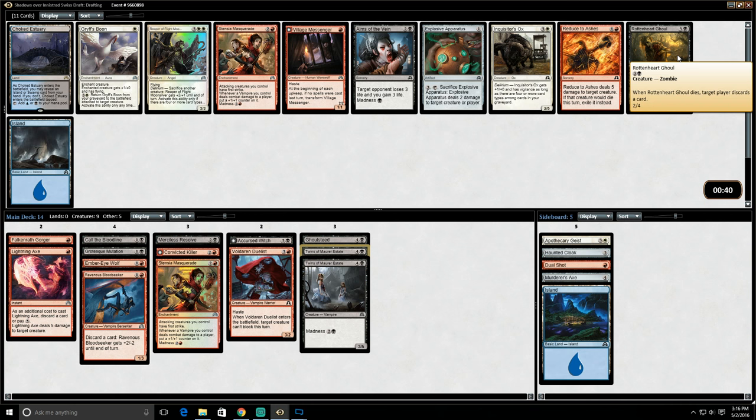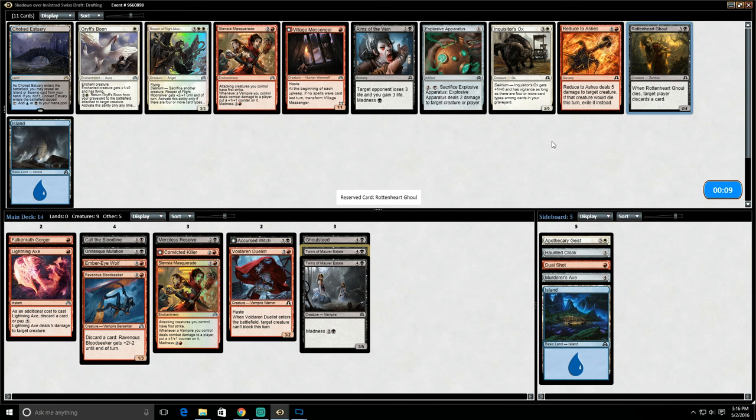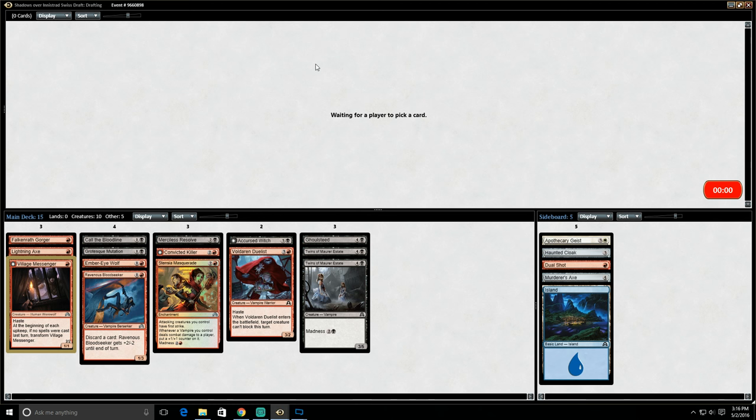It's very clear that there are almost two different types of Vampire decks. A second copy of Stentia Masquerade doesn't stack well considering we already have our first. I don't like Reduce to Ashes but it might be the best card for us. There's also a Village Messenger here that turns into a 2/2 with menace. Our deck is pretty aggressive though — the Werewolf doesn't really fit very well into the Vampires theme. I think I'll take Reduce to Ashes here, although maybe we just take the Village Messenger since we might find some Sinister Concoctions and do better than Reduce to Ashes.